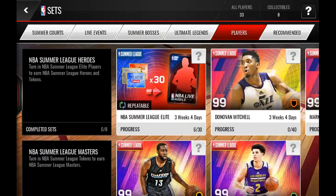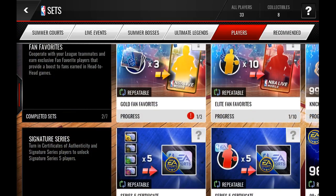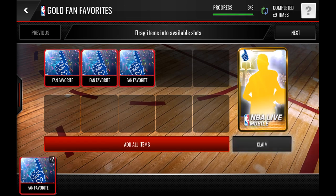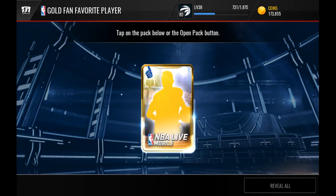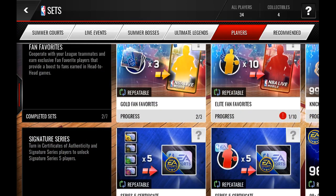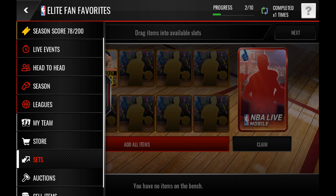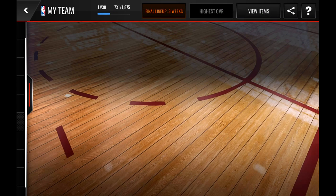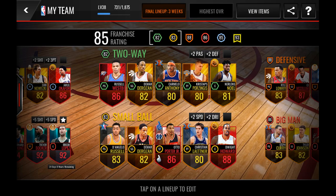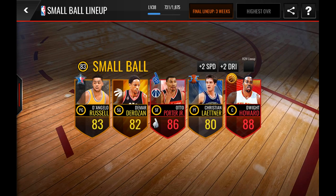I just want to go over some stuff quickly. Oh, Diamond Mitchell — that's cool. Let's just put these in fair collectibles here. Jared Dudley — he's the GOAT, greatest player of all time. I actually did get enough of the five favorite gold players and on my small ball I did get this Otto Porter Jr. right here.